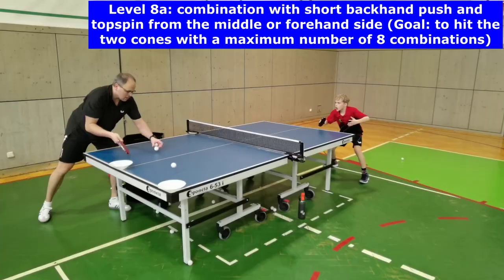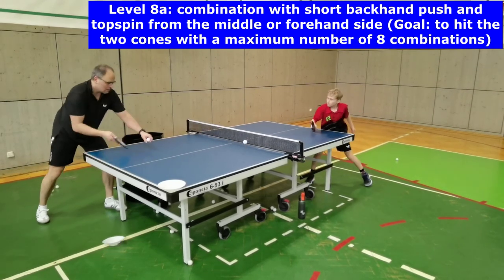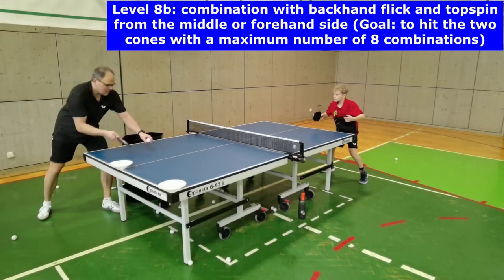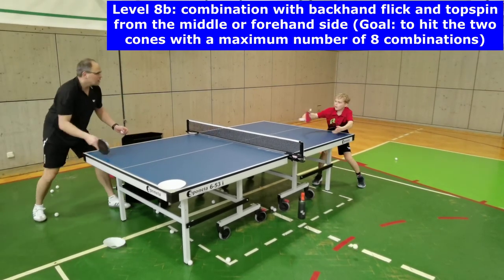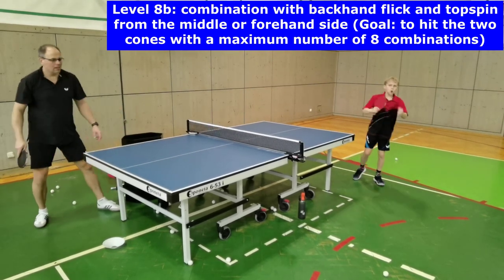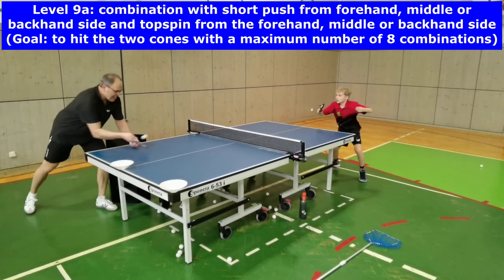In level 8a and b, players have to pass the short backhand, long forehand or middle combination. It starts with a short backhand push from the backhand side to the middle, followed by a forehand topspin from the forehand side or the middle of the table. In both cases, punctual footwork is important to perform a good weight transfer for the final topspin.